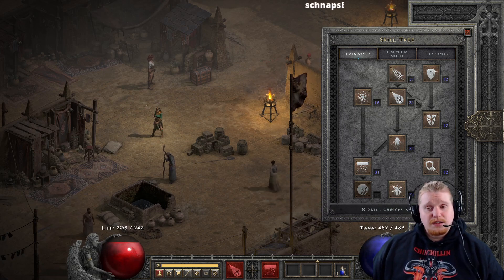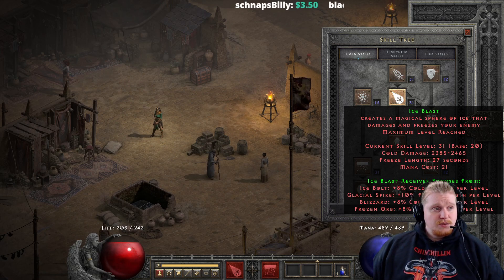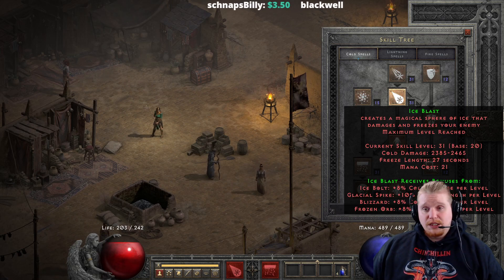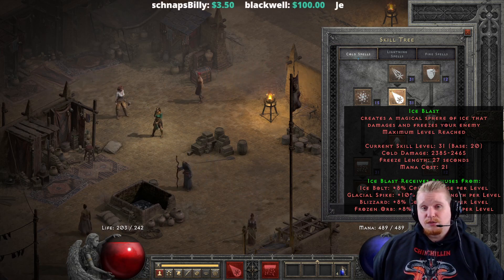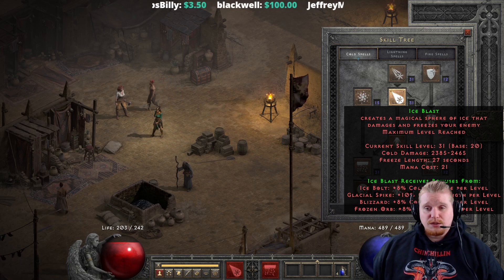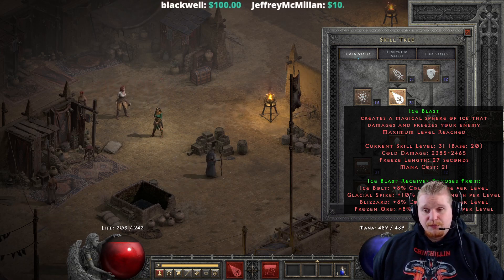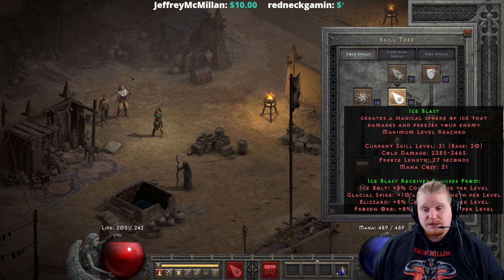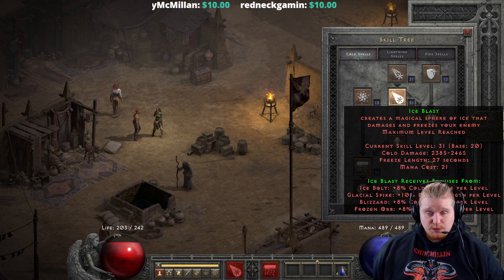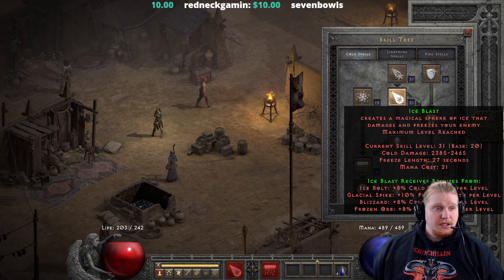This is going to come in handy, because if you're a non-Sorceress and you're trying to get the freeze effect — for instance, if you're using Voice of Reason and you've got level 20 Ice Blast going off on a regular basis — it's going to have a pretty high freeze duration and it's going to be freezing targets all the time. It may not necessarily do a high amount of cold damage, but it will have that really nice freezing effect. And keep in mind it might be shattering your precious corpses, so keep that in mind as you're looking at items that have the Ice Blast ability on them.